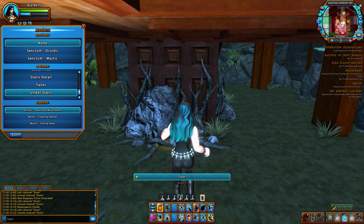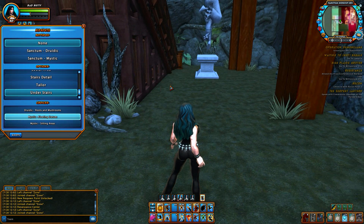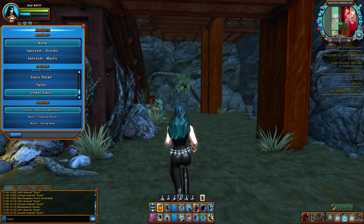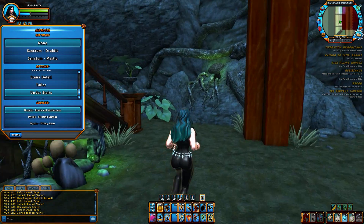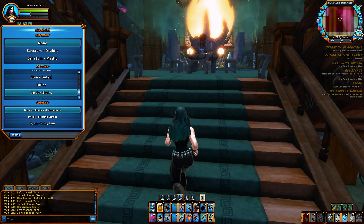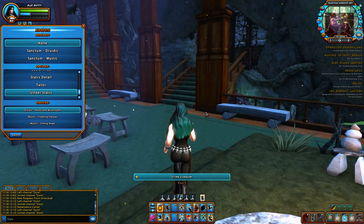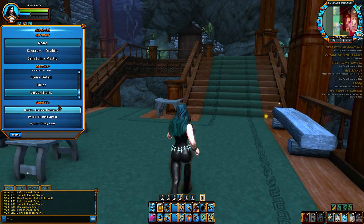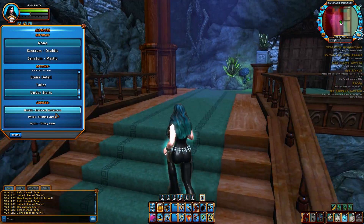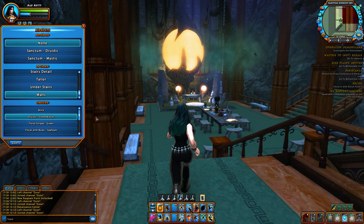Under stairs — roots and mushrooms, floating statues, sitting here. The druid sanctum seems like it has very few changeable options. It only has like one. Like we noticed the mystic has at least two or three. So I'm a little disappointed in that.